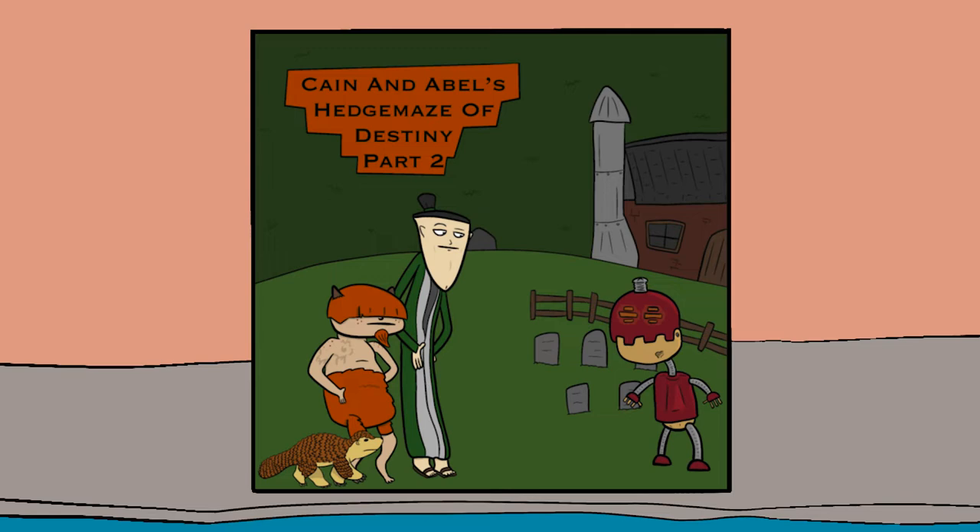One player investigates and rolls a nat 20 — total 27. They determine the door is unlocked, easy to open, and not booby-trapped. They open it and discover mountains of equipment, all with a weird sparkle to it — it's an armory. There seems to be basically any kind of gear imaginable, each with a strange sheen.